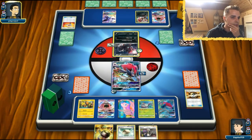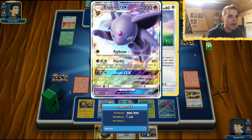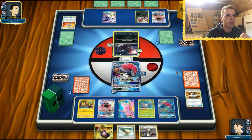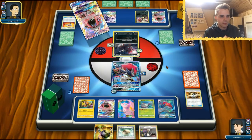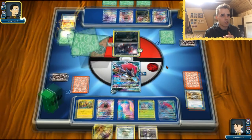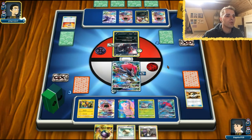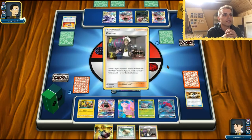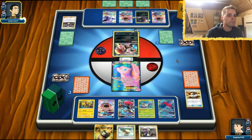If we get a DCE we can Guzma out the Espeon. Tapu Lele, Guzma — I expect Guzma. Mew! No! Our Mew will see the discard, unfortunately. Viability — boom, KO! If we don't see a Trubbish this turn, I think we've got this in the bag.